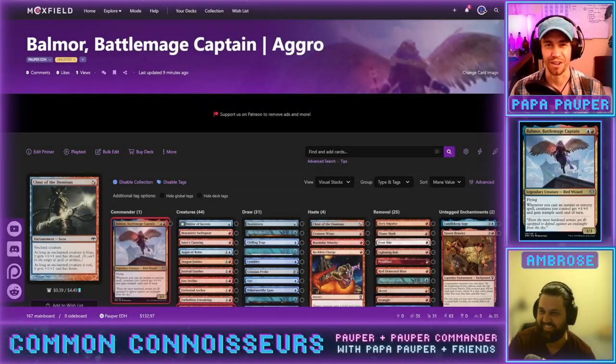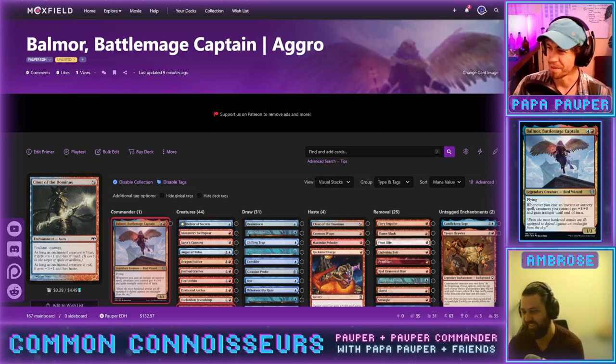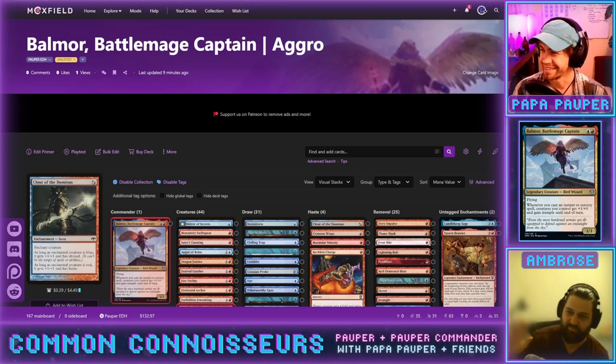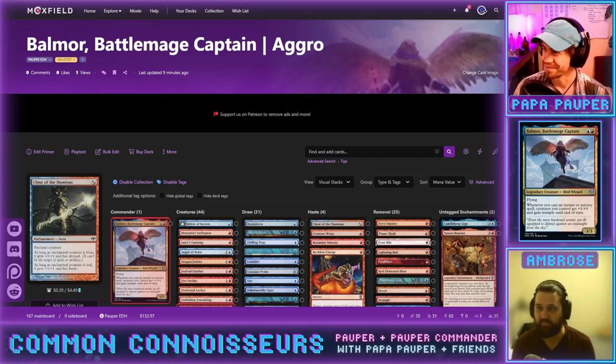Welcome to the Common Connoisseurs. I'm Papa Popper, and here's my buddy Ambrose, here to help me build Balmore, Battle Mage Captain.